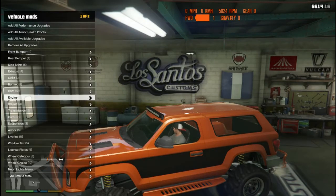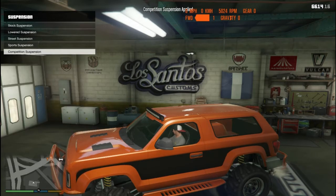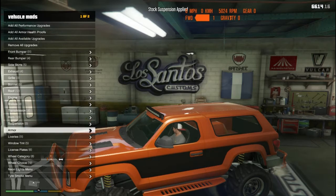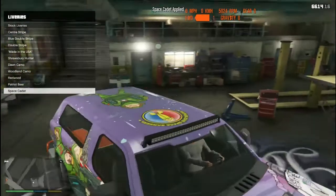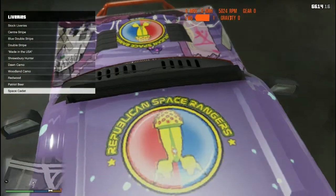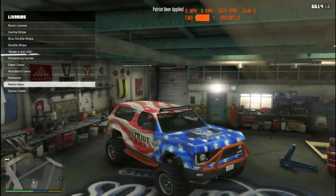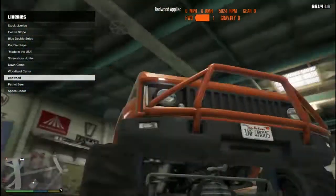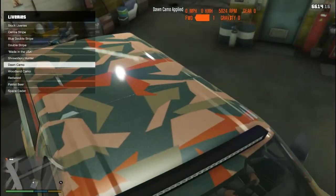You've got all the engine upgrades, all brake upgrades, and transmission upgrades - those do not come with the vehicle, just to let you know. Now suspension - I don't think we should drop this suspension; it just doesn't make sense for this kind of vehicle. I never understood that. But you have all the suspension options, armor, and now this is where you're going to see some craziness. You have the Space Cadet livery, which is quite crazy - you can see there is a spaceship design. Then there's Patriot Beer.